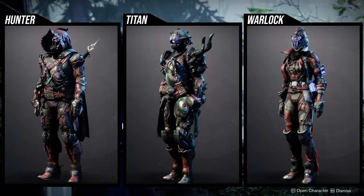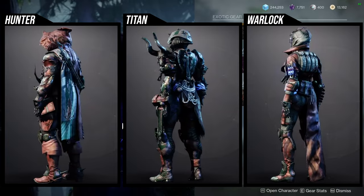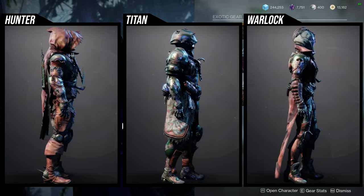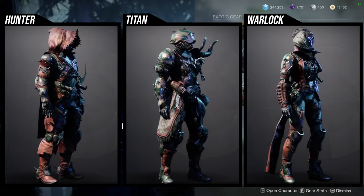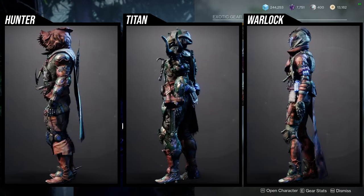Definitely pick the pieces you want. Legendary shards are going away, so if you have legendary shards to splurge, get all of the armor — you will not regret it, because some of these pieces are really good and you will definitely be utilizing them in your next sets.